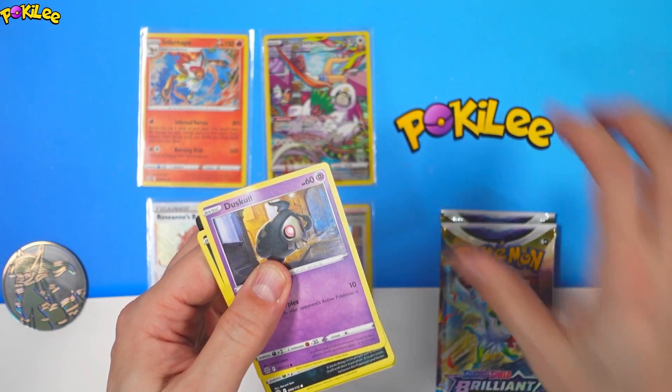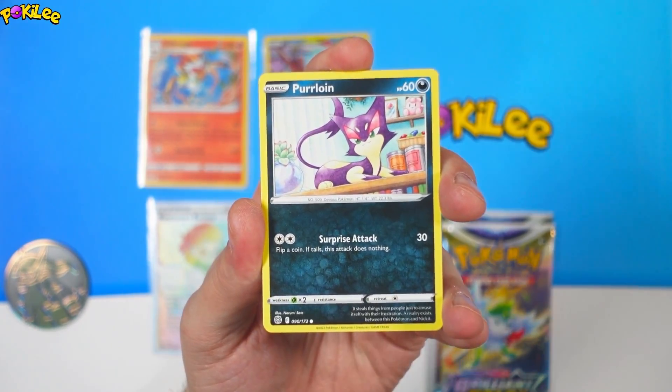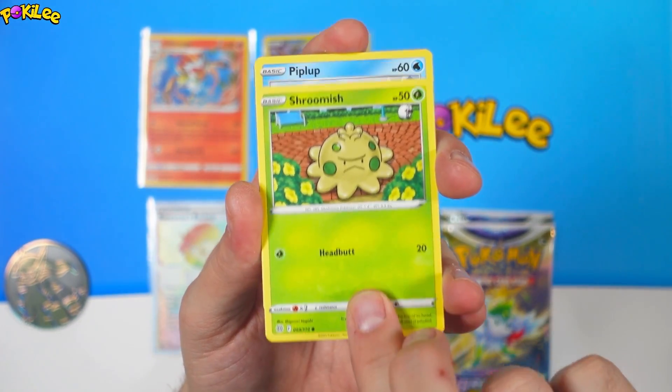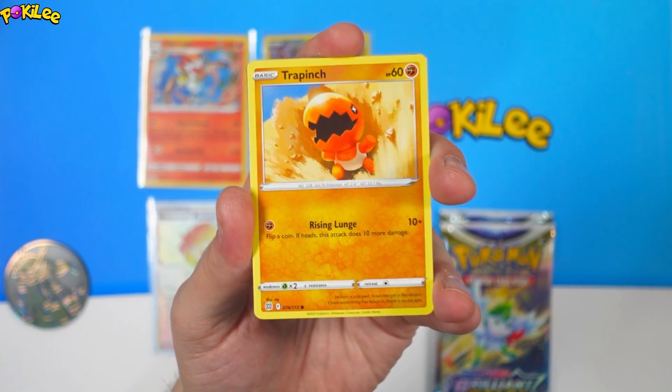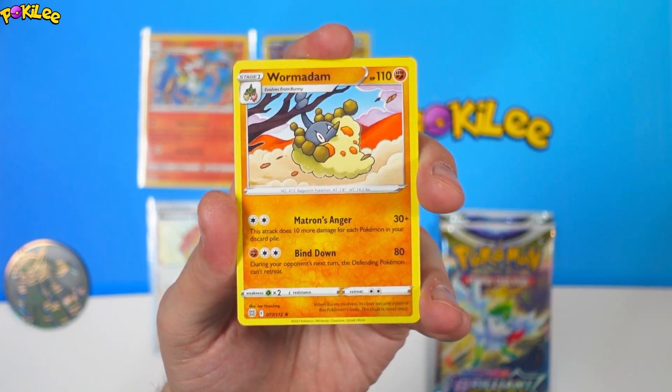Good luck to everyone. Let's see what we get. We have a Duskull, Purloin, Shroomish, Piplup, Trapinch, Cub Chew, and a Wormadam. We have two packs remaining.